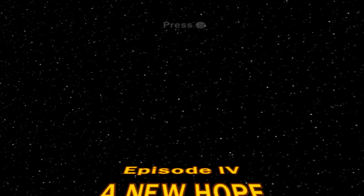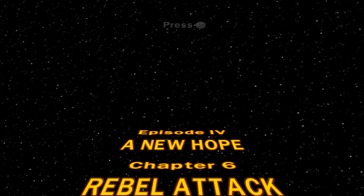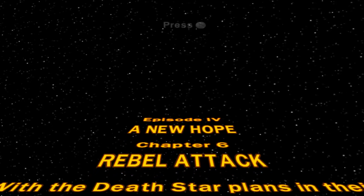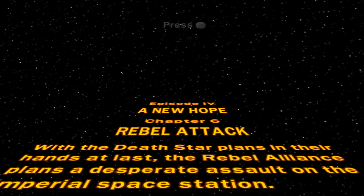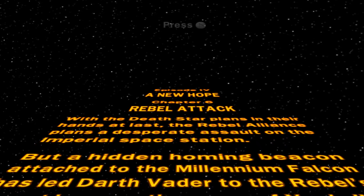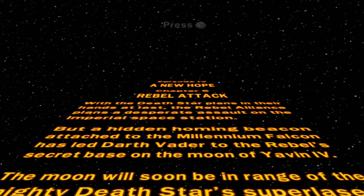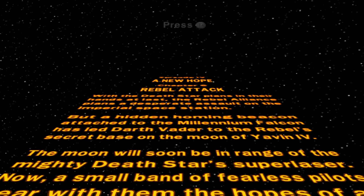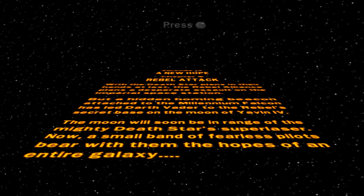Story mode. Episode 4, A New Hope. Chapter 6, Rebel Attack. With the Death Star plans in their hands at last, the Rebel Alliance plans a desperate assault on the Imperial Space Station. But a hidden homing beacon attached to the Millennium Falcon has led Darth Vader to the Rebel's secret base on the moon of Yavin 4. The moon will soon be in range of the mighty Death Star's super laser. A small band of fearless pilots bear with them the hopes of an entire galaxy. For Attack of the Death Star, baby!